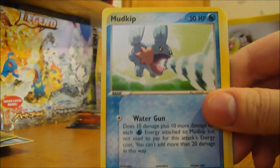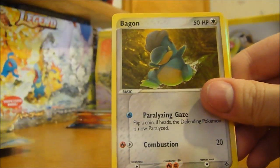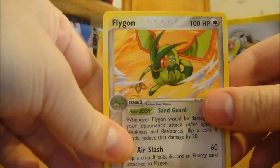We got a Mareep, Mudkip, Trapinch, Bagan, Trico, Magneton, Bagan again - I think I have that one, that's cool - Reverse, and a Flygon Rare.